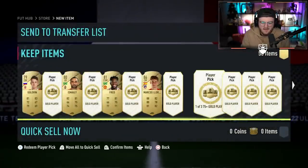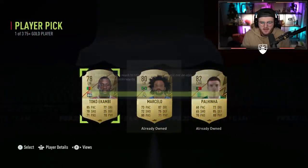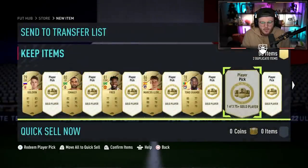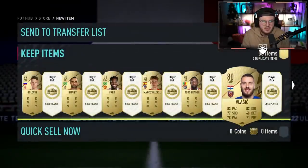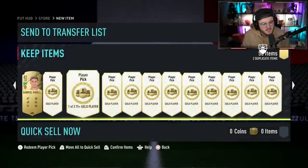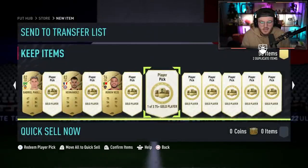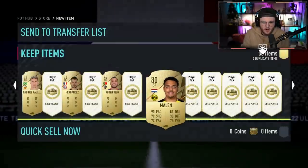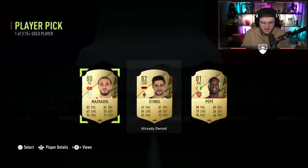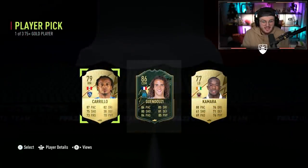Marcos Llorente — very nice. I feel like EA know what they're doing. They're giving us centre-backs with insane pace but super low defensive stats, and I feel like they're doing that just to try and balance it a little bit, which I actually respect. Because last year, I remember Kyle Walker was probably one of the most used centre-backs in the game — a right-back made into a centre-back. He had high pace and tackling, so he was really good. I feel like EA are trying to replicate that a little bit but making it so they're not just insanely overpowered.